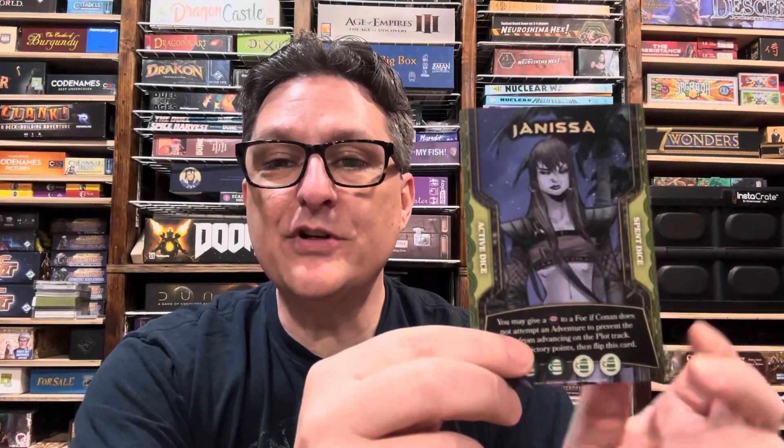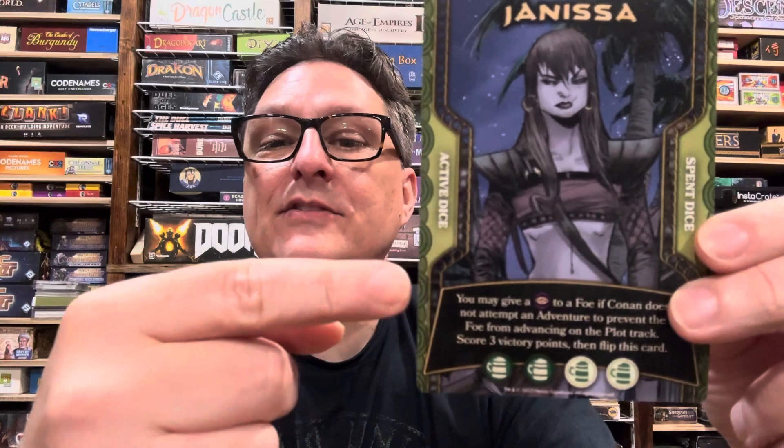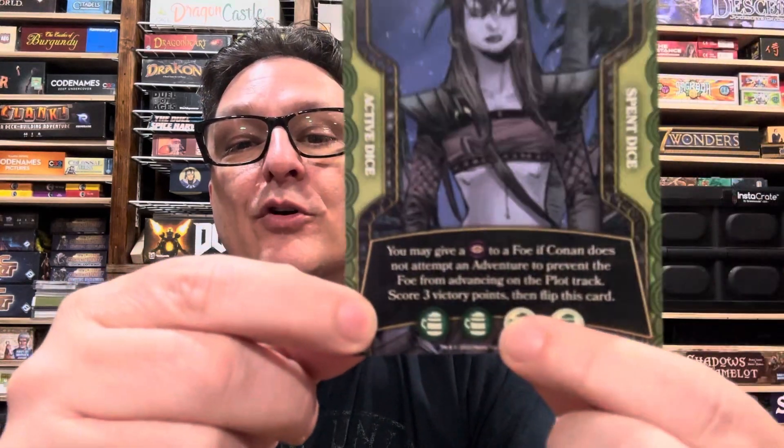Each character has two different abilities, one on each side. It also lets you know what core dice to use. She's going to be using the dark green with the white symbols as the core dice, and the white dice with the green symbols as the general supply, which is true for all allies.